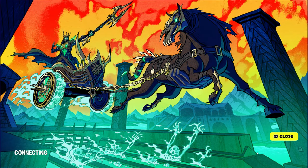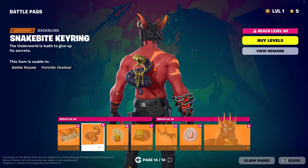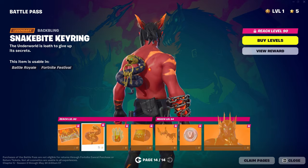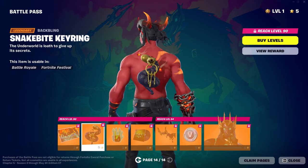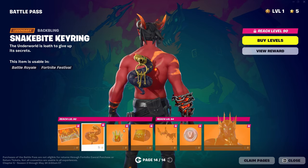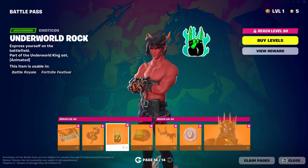Next up, we have Immortal Hades on his glider. We have Snakebite Key Ring for his back bling. Unfortunately the back bling is mid, honestly. We have Underworld Rock Emoticon — animated. I think every emoticon was animated. You're All Mine Lobby Music slash Jam Track.